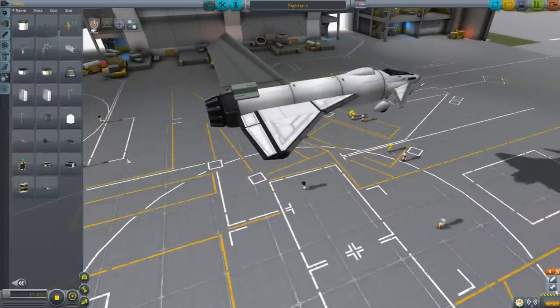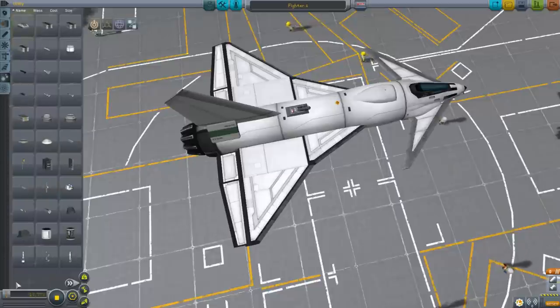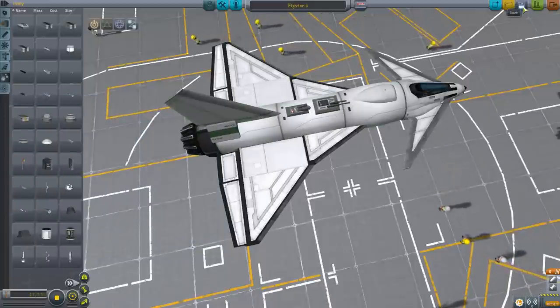Obviously the first thing I'm going to need to do is put on a weapon manager to control my weapons, so that it will try to kill enemy targets and will make it actually on a team. And to fly it with an AI, you will need the AI Pilot Autopilot Manager — whatever it's called. It is found here on the first page of Utility: AI Pilot Flight Computer. And now that's done.